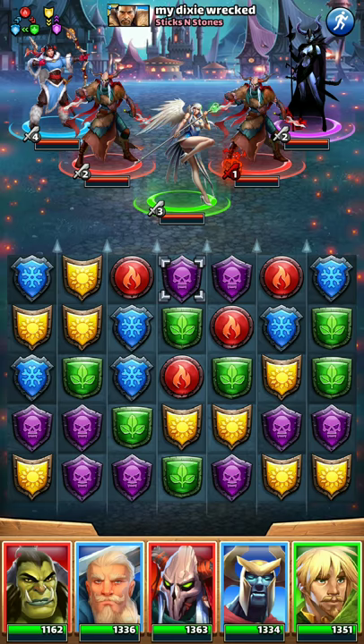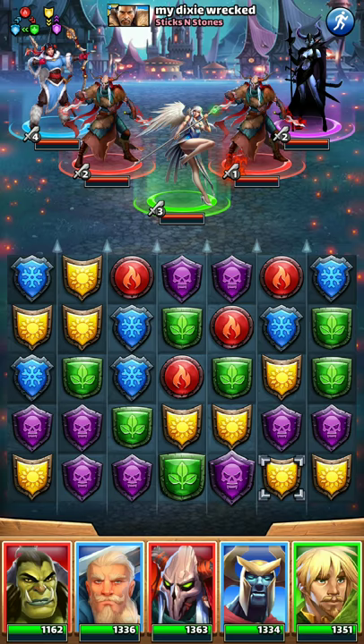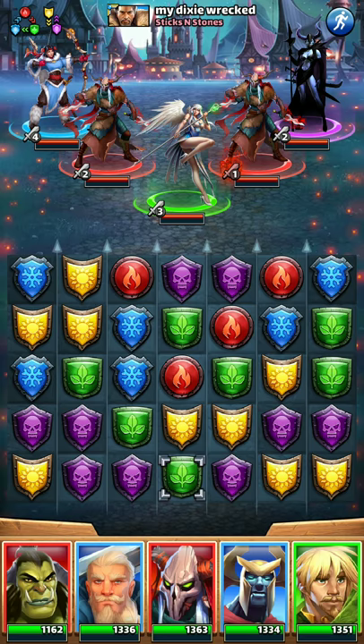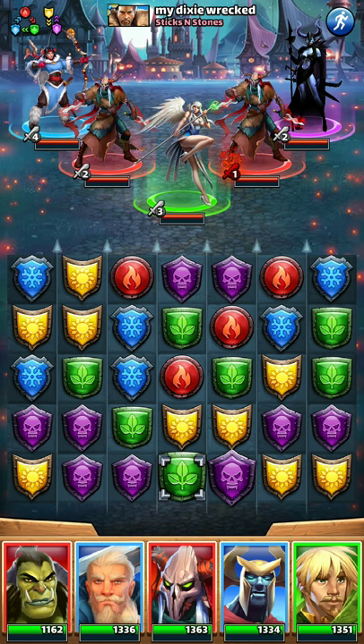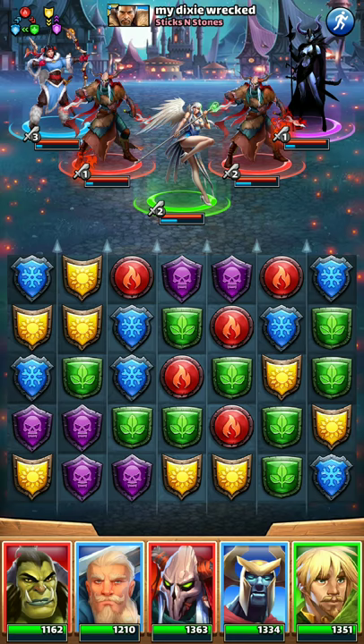The first thing I see I can do is take this yellow and put it up, which will match those purples. We'll bring this green up as well, and then I can have some sort of a match underneath Zilin. Let's do this.